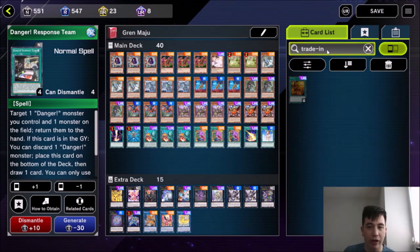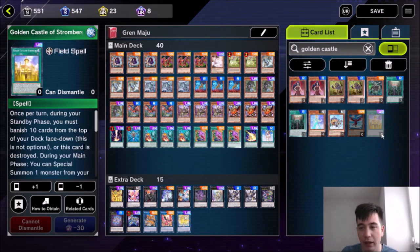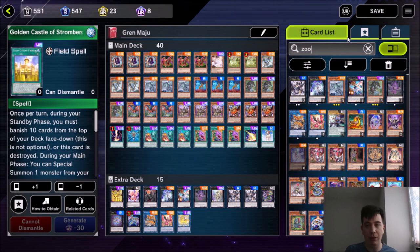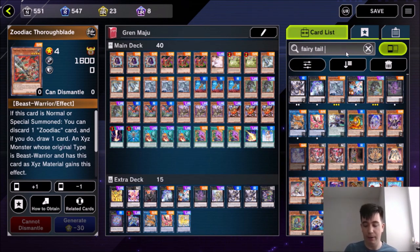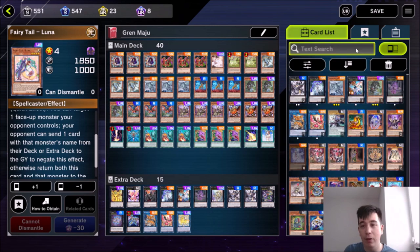If you want to go more on the Danger route, I'd recommend a card like Trade-In, which lets you discard a level-8 monster to draw two cards. You can also go with a Golden Castle version of Gren Maju. Golden Castle of Stromberg is a really cool card that lets you special summon a card called Hextrude from your deck. Hextrude is a broken monster — it's level 8, can pop a card your opponent controls once per turn, and can attack twice. I've also seen a lot of people run Zootiacs in this deck — you can stack Zootiac monsters and make a big Zeus.